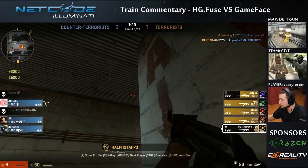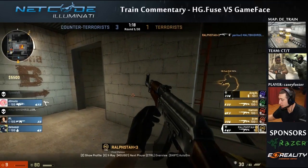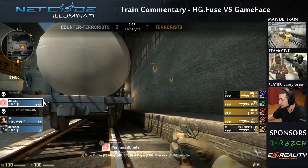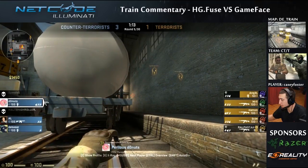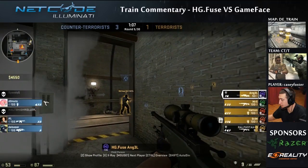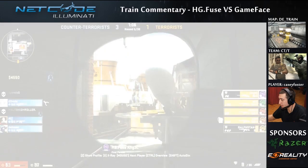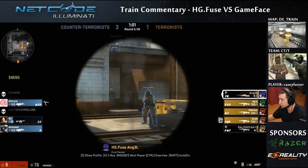Instead of getting flashed and fragged, he got fragged but was able to get a dink off. He definitely could have played a different angle — let that guy get down and play a peeker's angle instead of just peeking into him while he's coming down. They're now in a 5v3 — picks at Ivy and ladder. The inside guy will probably rotate to Z. I don't see the guy outside doing too much damage by himself — he's going to get pinched from ladder and from Z.